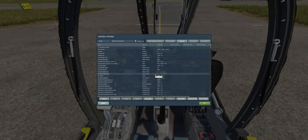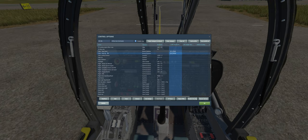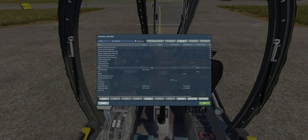First off, I have landing gear bound, but you don't have to bind that. For flaps, I found it beneficial to bind flap up and down.